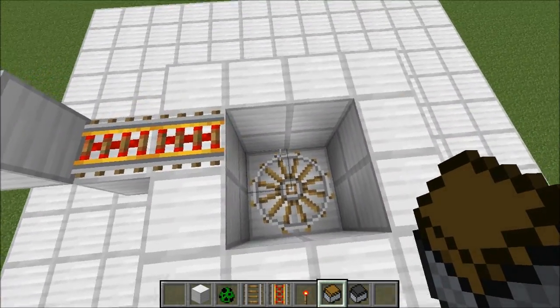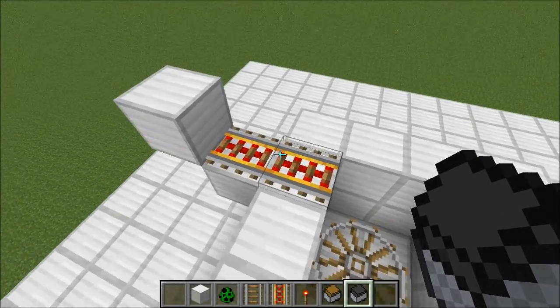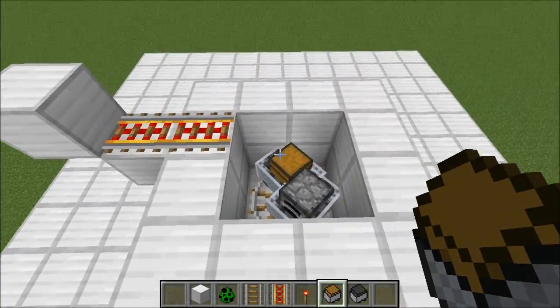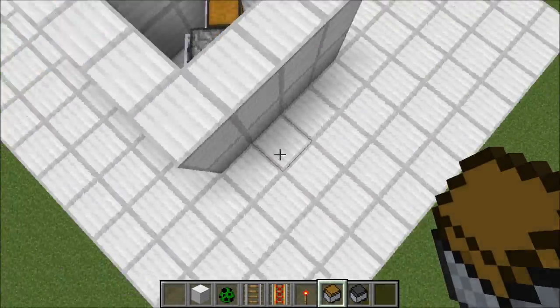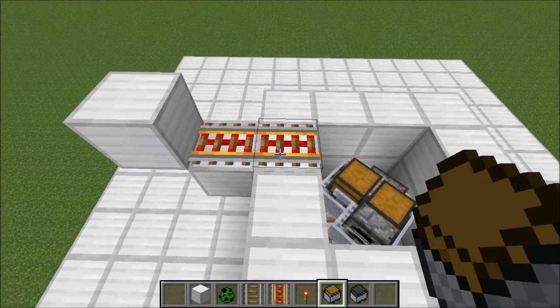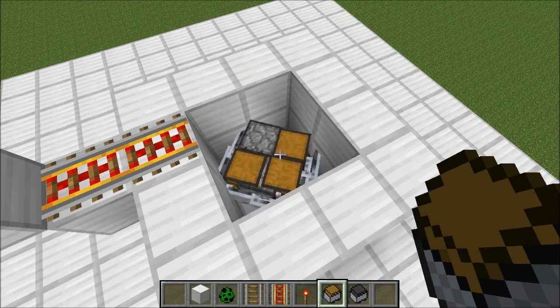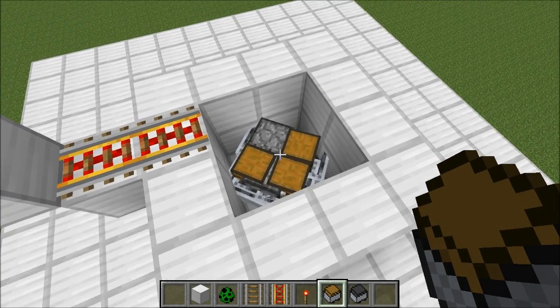Now we can put our minecarts in, but the only minecarts we can use are the chest and furnace types. The reason for this is that if we were to use a normal one it would pick up the mobs on the spawning platform. You have to put quite a few of these in, and after a while they'll stop spreading out and group up into a little cluster — when they've done that they'll probably be ready to be used.